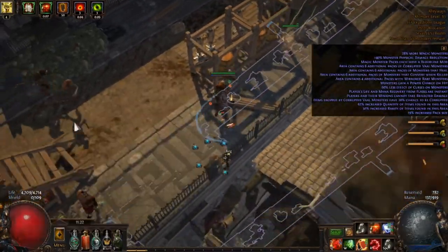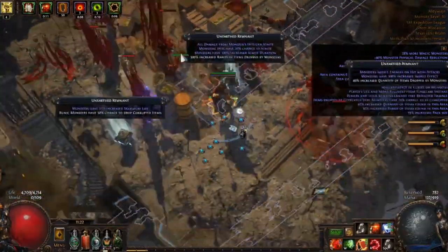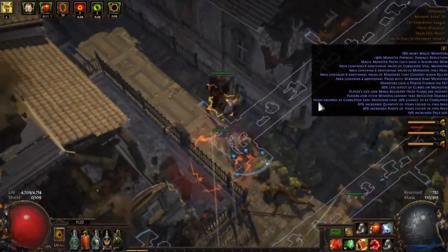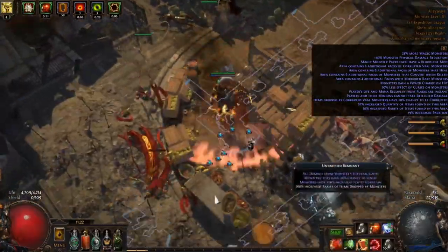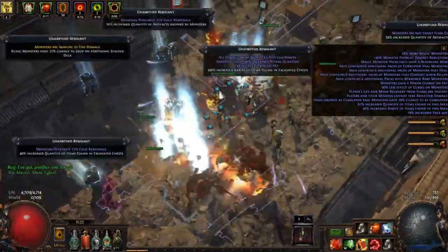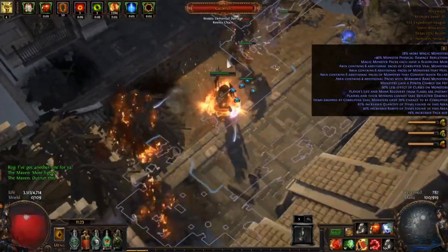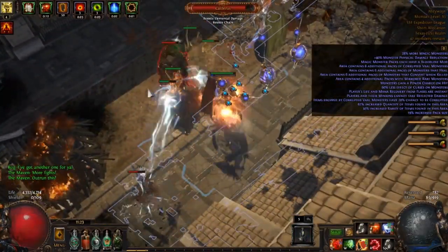That extra line gives you a chance to gain frenzy or flask charges when you deal a critical strike. This is incredibly powerful on critical strike builds, meaning you can permanently have Onslaught up during boss fights as well, as long as you have other ways to generate frenzy charges.